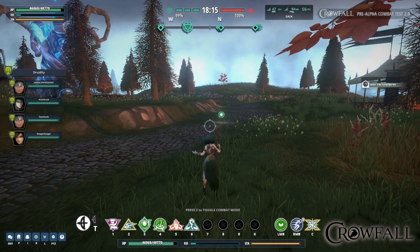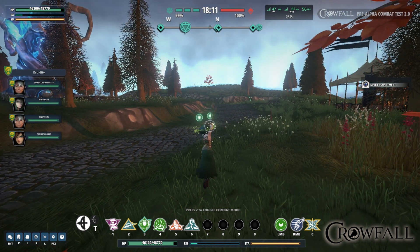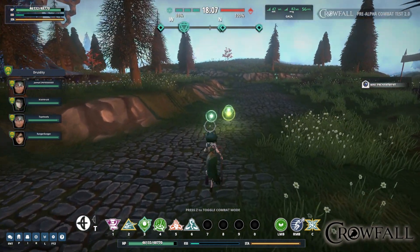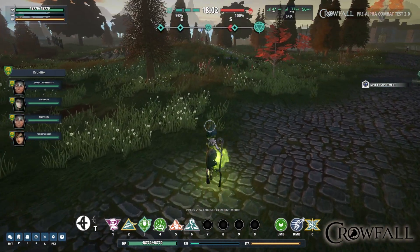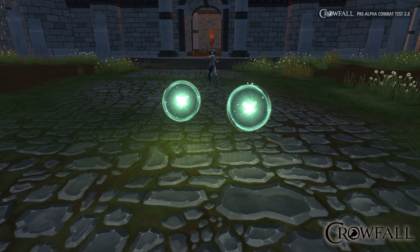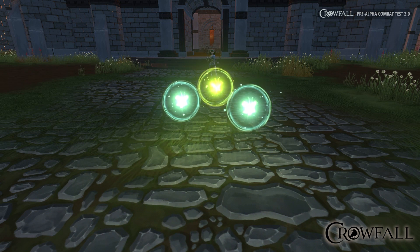Here she is creating some of her healing orbs off of her left click basic. The orbs grow stronger the deeper into her basic combo chain she gets. You'll notice the third orb is much bigger and a slightly different color than the others — it also restores resources. Here's a different shot of another Druid in leather armor who is creating orbs, and then she's going to run through those orbs and you see a very cool-looking explosion.